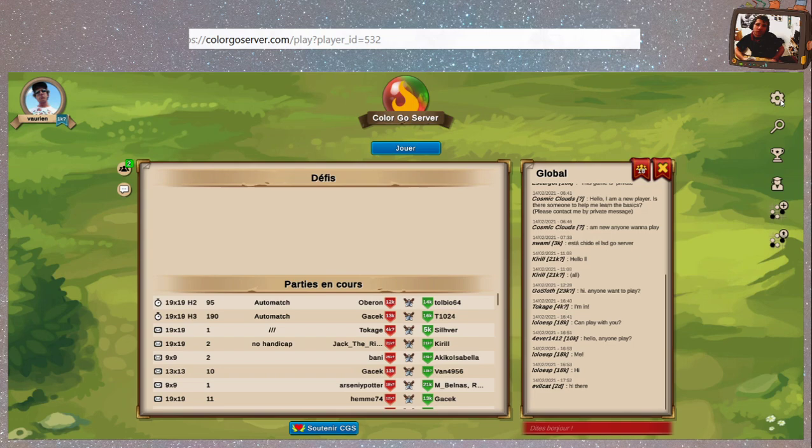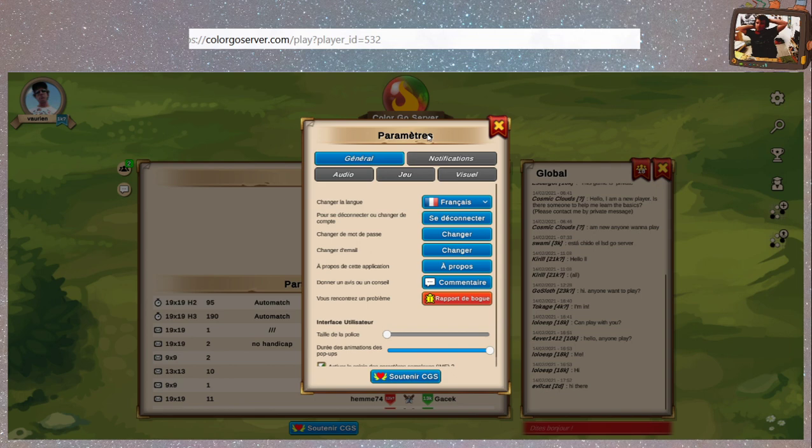On va aller dans nos paramètres et découvrir un petit peu tout ce qu'il y a. Il y en a pas mal. Général : choisir la langue — ça on a déjà vu. Pour se déconnecter ou changer de compte. Changer de mot de passe, changer d'email. À propos de l'application, on regardera à la fin. Donner un avis. Rapport de bug — pour l'instant pas eu, mais c'est bien qu'il y ait un bouton rapport de bug.